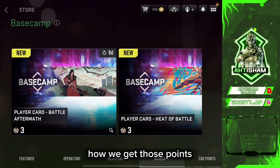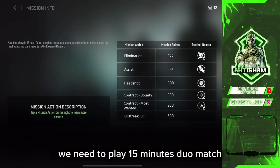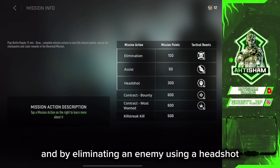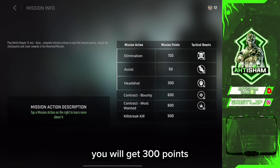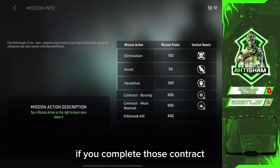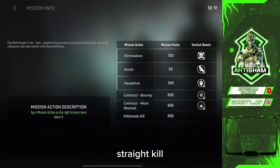Now you might be thinking how do we earn points to get the tokens and other rewards. If you go to Mission Info, you will see you need to play 15 Duos matches. For one elimination you get 100 points, for an assist you get 50 points, and for a headshot elimination you get 300 points. Completing contracts like Bounty or Most Wanted gives 600 points each, and a killstreak kill gives 500 points.